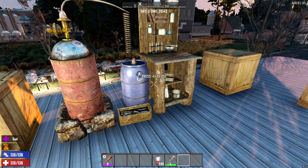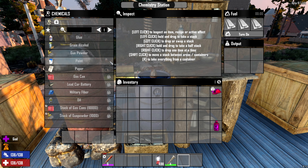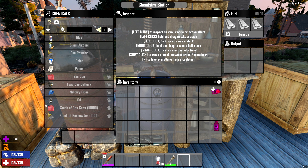So this is the chemistry station. Inside we have the recipes list — this is everything you can do with it. You've got both medicines and chemicals. The next area is your crafting queue. This is where things are created after you click on something and make it, and then those things end up going over here into your output.